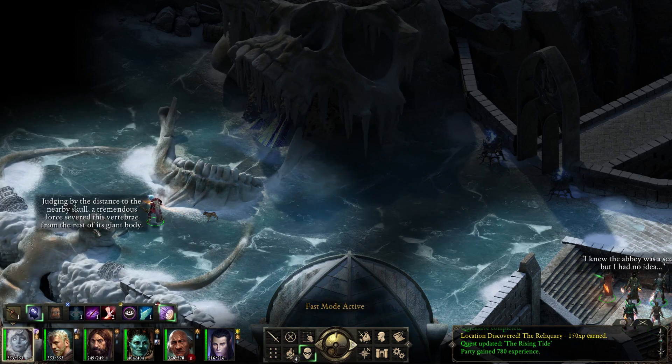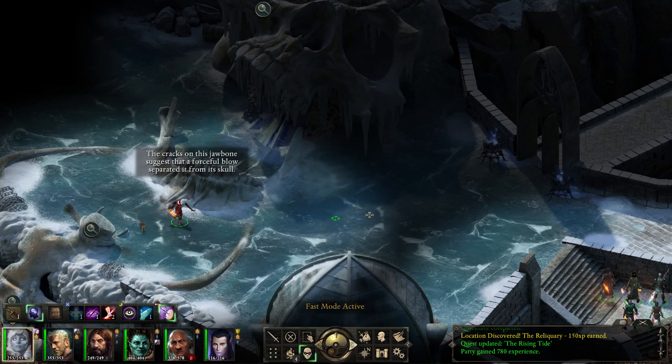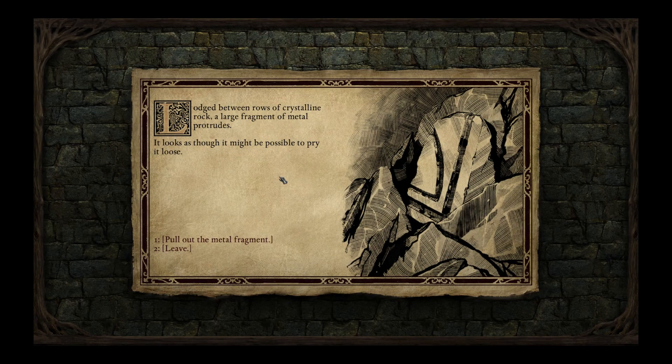I knew the abbey was a secret, but I had no idea. Judging by the distance to the nearby skull, a tremendous force severed this vertebra from the rest of its giant body. The cracks on this jawbone suggest that a forceful blow separated it from its skull. Lodged between rows of crystalline rock, a large fragment of metal protrudes — it looks as though it might be possible to pry it loose. Let's save first.